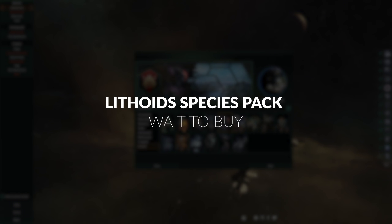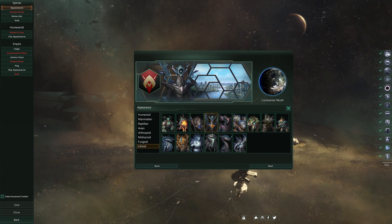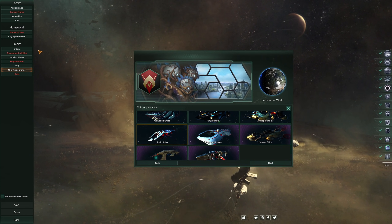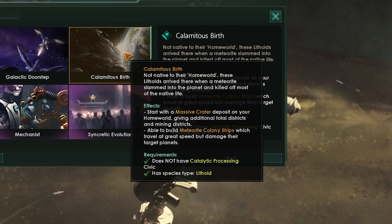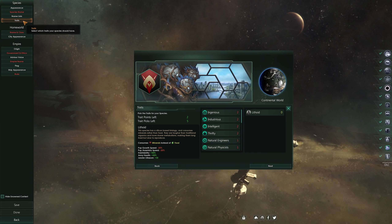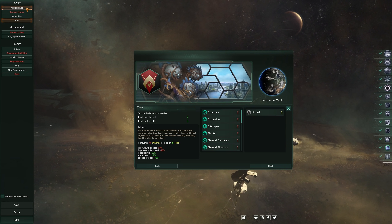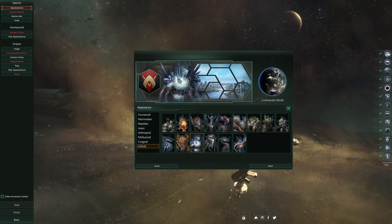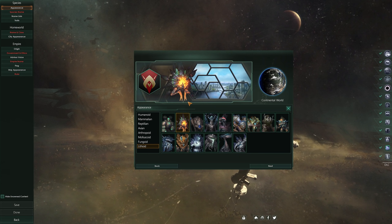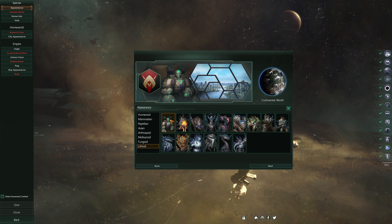The Lithoids DLC — and yes, it rocks — is like other species packs: unless you want to play as this specific subset of species with their unique portraits, ship designs, and mechanics, there's no reason to get it. Lithoids have a unique origin option giving you a crater on your homeworld and the option to lob meteors at other planets to colonize them while causing some damage. Their species mechanics are different — you don't need food, you eat minerals instead, and you can produce some byproducts yourself. It's fun fluff and worldbuilding, but there's no rush unless you're looking to play as a species inspired by Dwayne Johnson.